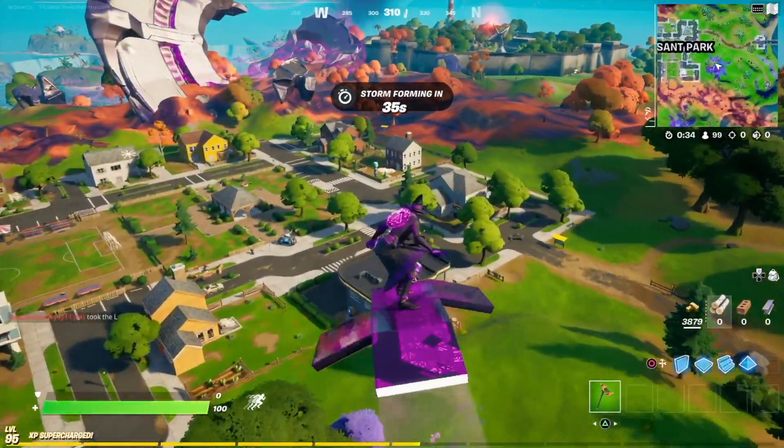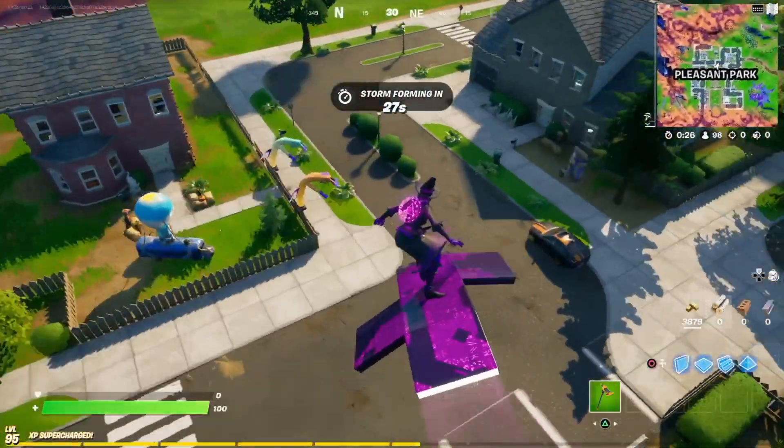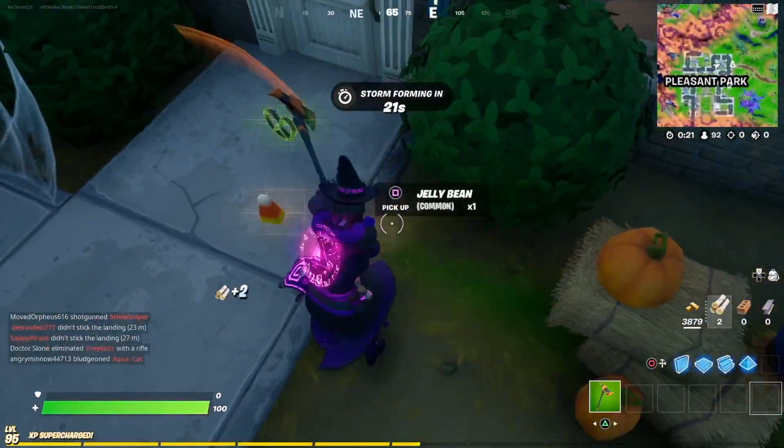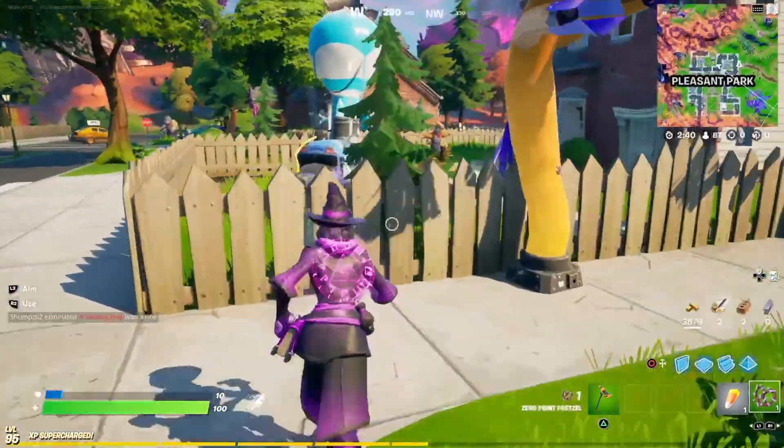You might be wondering where the candies are, because you're trying to collect them. Well, Pleasant Park is the easiest location to get it done. And if you're wondering which houses have it — there are like 3 or 4 places you can get candy at Pleasant Park very easily.